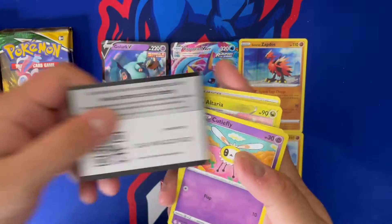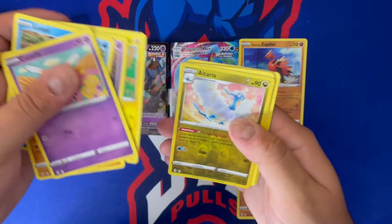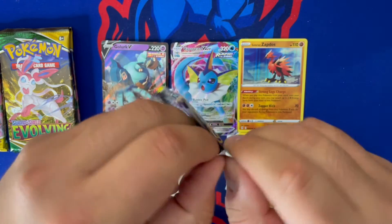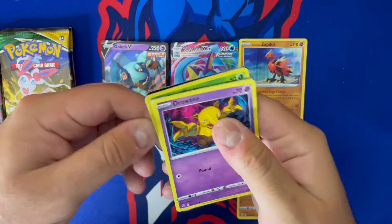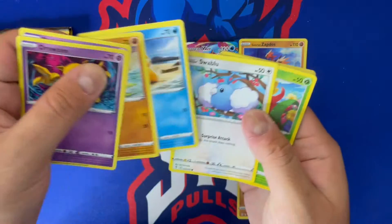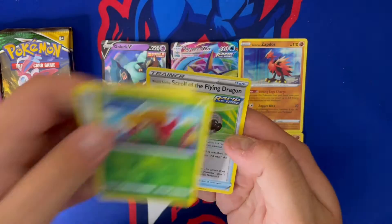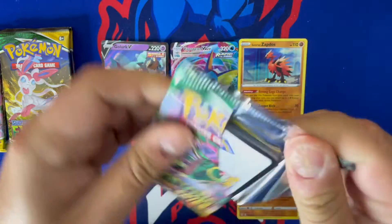We got the code card — let me know if you get anything good from those codes, always curious to hear. Nobody ever tells me if they get something huge, so be the first to tell me what you got. Next pack — ever since I called where the rainbow Charizard was in my Champion's Path ETB, I am terrible at calling where the good cards are. We got Gossifleur, Wishiwashi, Ice Cube, and Scroll of the Flying Dragon.